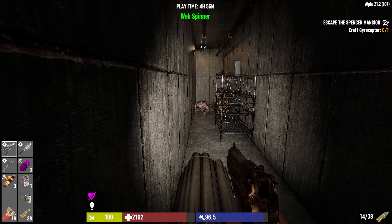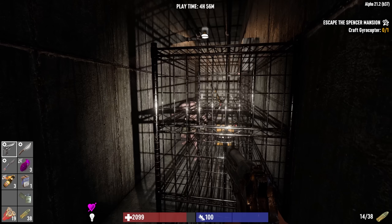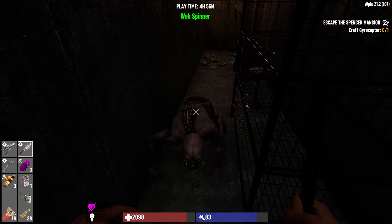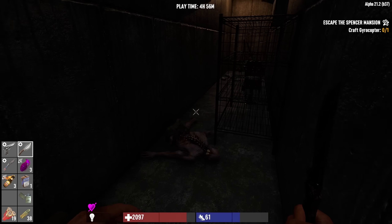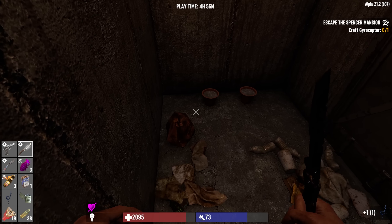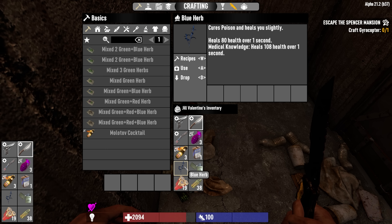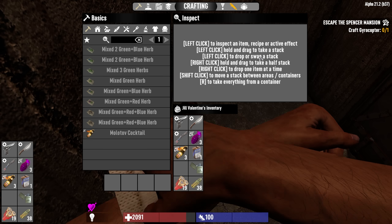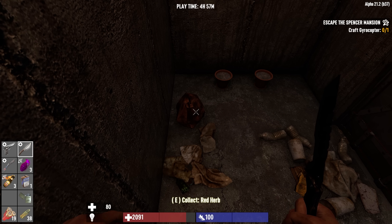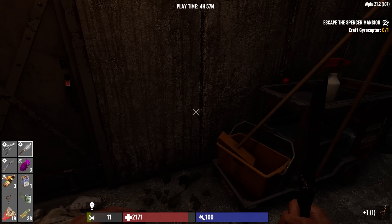Sneak attack on him — he's gonna spit. Just stand behind the wire shelf here and finish him off. We do have blue herb here, that is perfect — with a red herb. I'm out of room for stuff because I was preparing for combat, but this will be curing poison and restoring some health. Gotta take it, I don't want to just bleed health here. I'll hang on to the red herb.